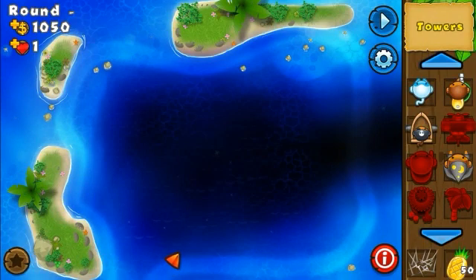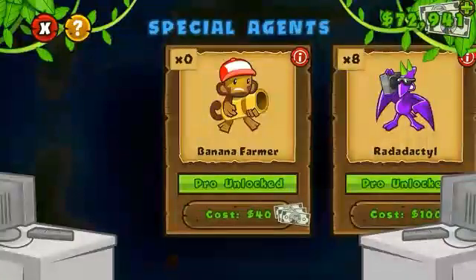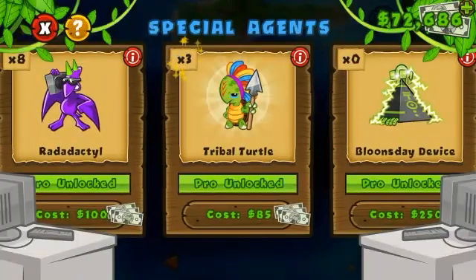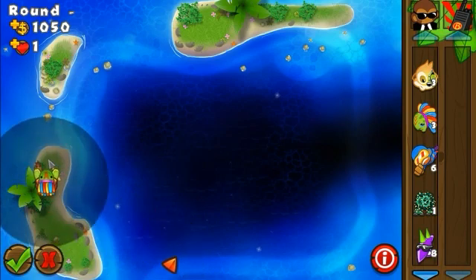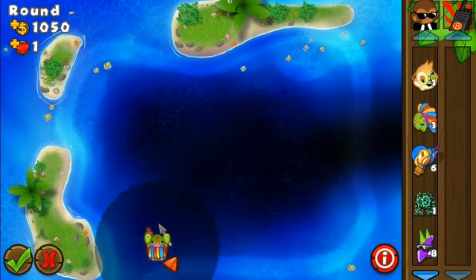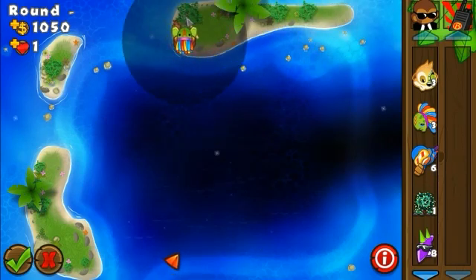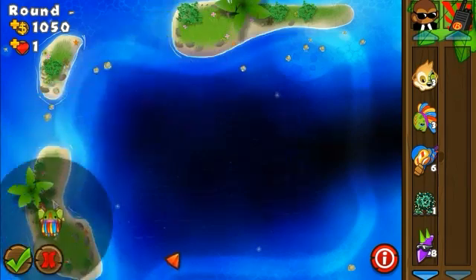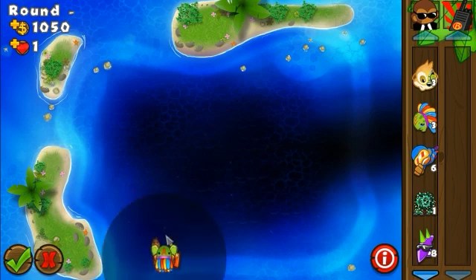I just prefer the normal way because I'm going to place the tortures here and the farms here. Sadly on this map there is little room for farms. Since the bloons are coming from this side, I'll be placing the helis and spectres here and the farms here.